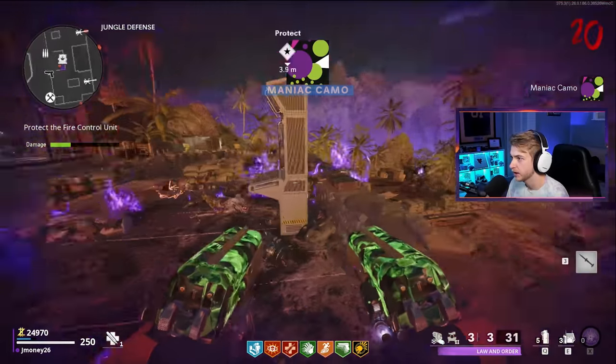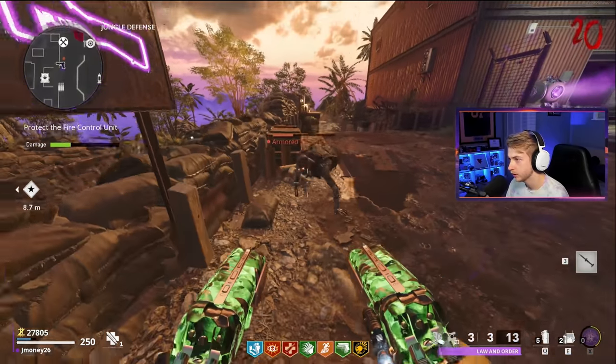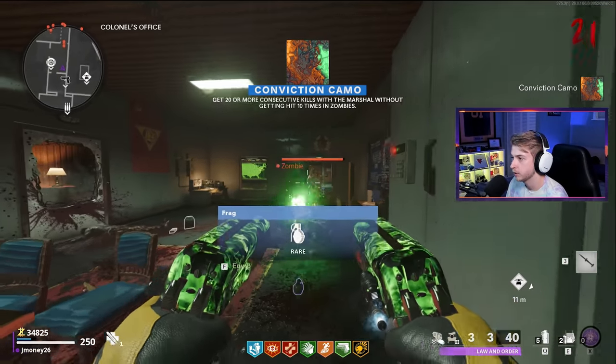Quick manic camo. Is that the round? We got one guy right here. We got 69 reserve ammo. There's another camo. Come on guys, line up for the crits. One for you and one for you. I got 36,000 - we gotta go get Pap 3.